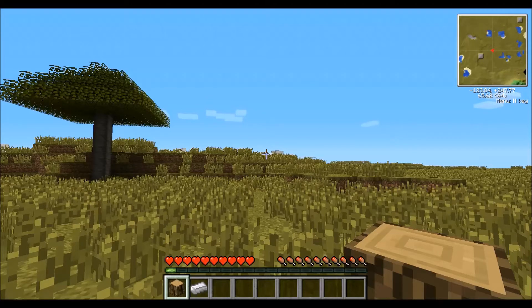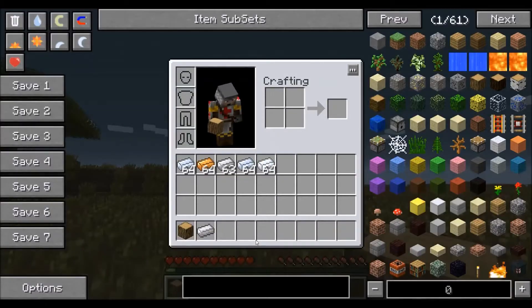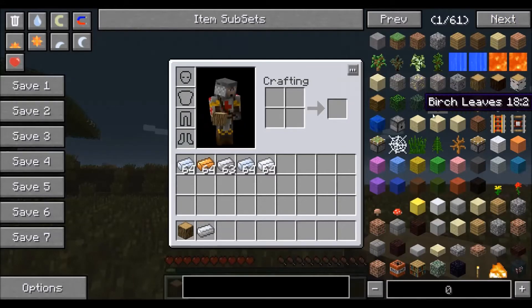Now if you're anything like me, the first thing you noticed when you came into this world is that we now have a minimap in the upper right hand corner, which we'll talk about some other time. The second thing you probably noticed is that after punching your tree to get a crafting table, you opened up your inventory and holy crap look at all this stuff. This is very intimidating to a first time user, and I know it really intimidated me when I first started. But don't worry because I'm here to show you everything there is to know about NEI.